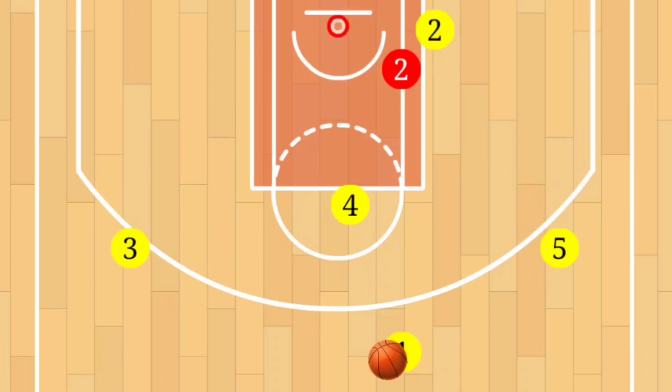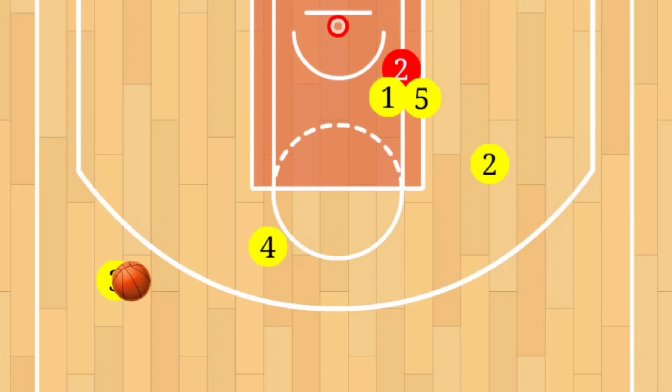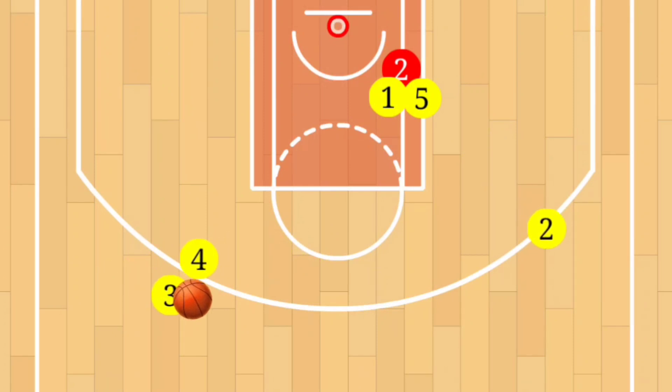So let's take a look at this play one more time in action. Player one dribbles towards three, and after that pass, both one and five will go down to set a double screen on player two. That's going to free up player two to come to the top. Player four will then set himself up for a pick and roll — that's your option right there with player three. Or player three can simply make that extra pass to player two for that three-point shot.